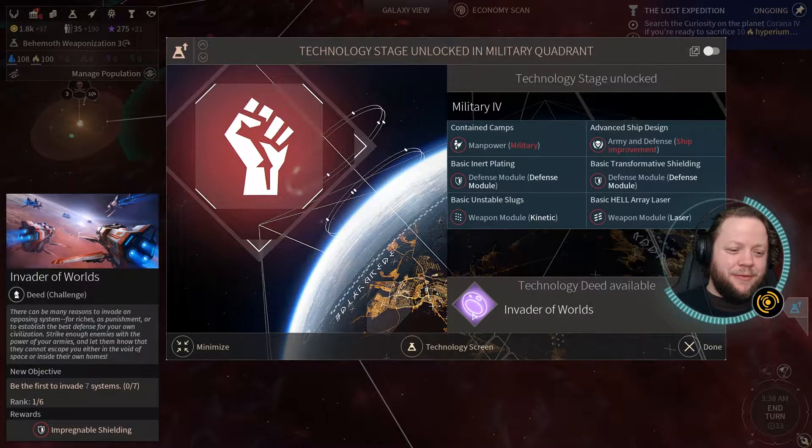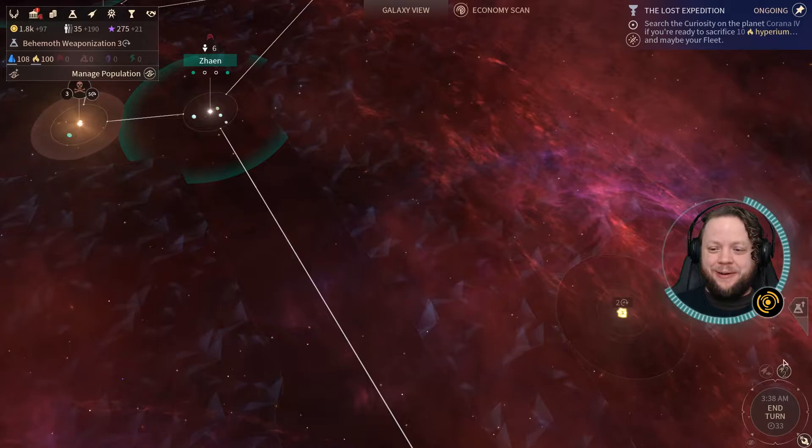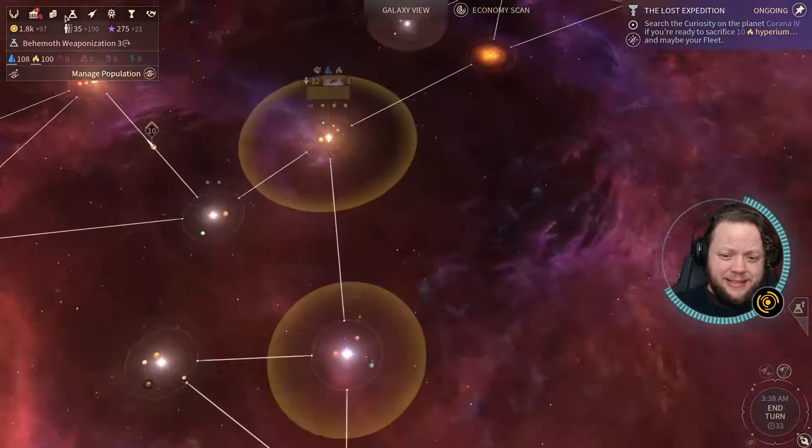A technology deed is available: Invader of Worlds — be the first to invade seven systems and we get Impregnable Shield for that. That may be coming our way at this point, honestly. Actually, that's a better idea.